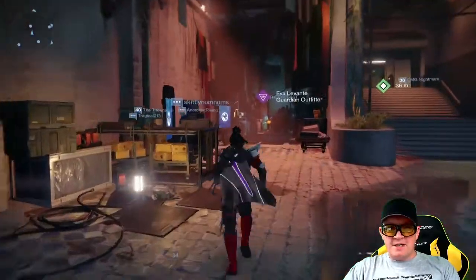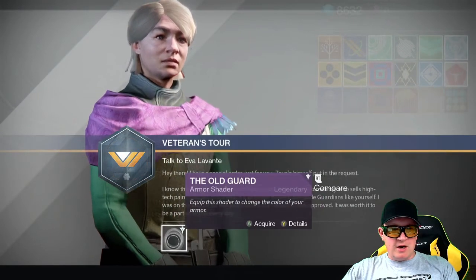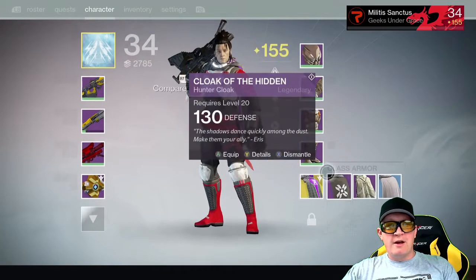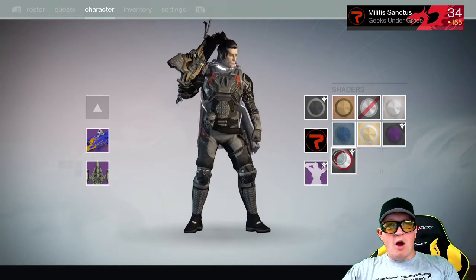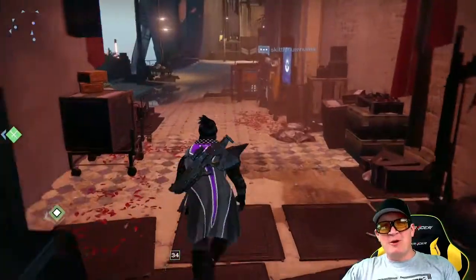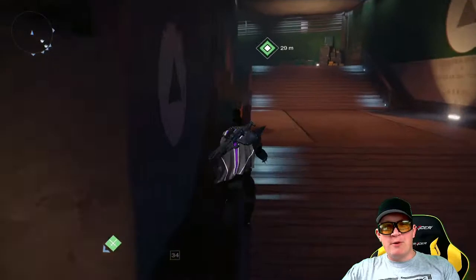It looks like the outfitter — let's see what Eva Lavant has. The Old Guard shader. I like the sound of that. I've been around a little while, so guys and gals that have been around and aren't sure if you're wanting to come back — keep some of this stuff in mind. There's some stuff you could end up getting just for jumping in. The Old Guard is an all-black shader. I've been wanting an all-black shader for a year — I've got Chatterwhite, I've got Glowhoo — so I'm pretty stoked about that.